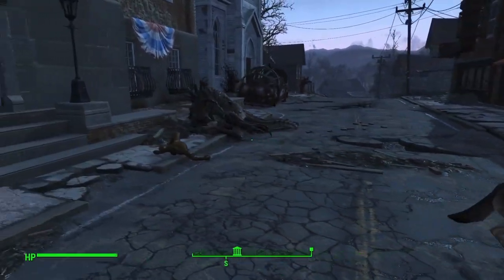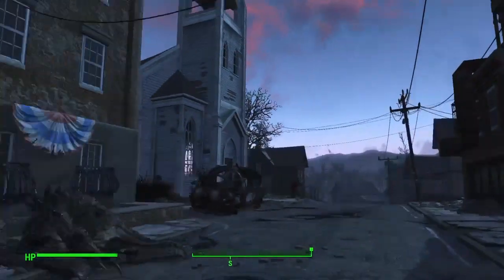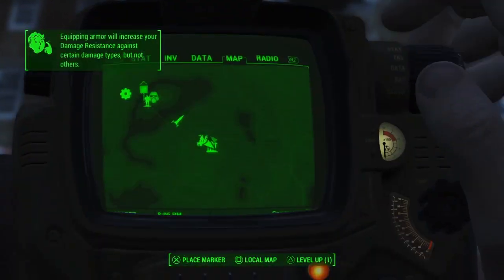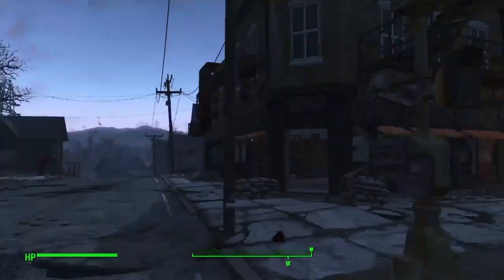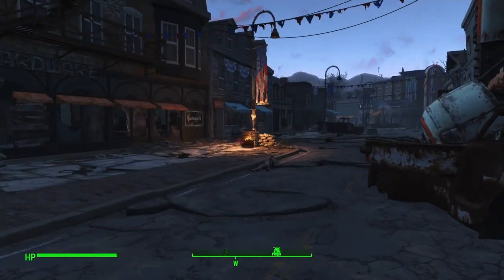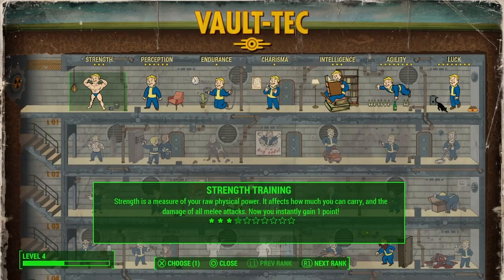Hello and welcome back to Fallout 4. Last time we left off outside the Museum of Freedom and we have a couple of things we can do. I leveled up by basically going round and picking stuff up and crafting a few things. I got one level. So let's do that here.